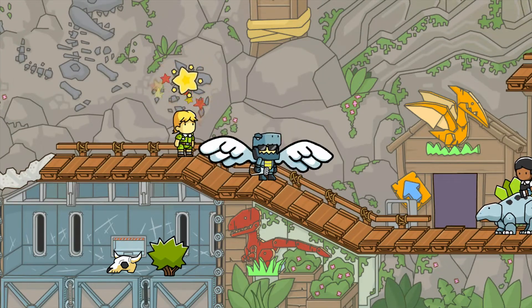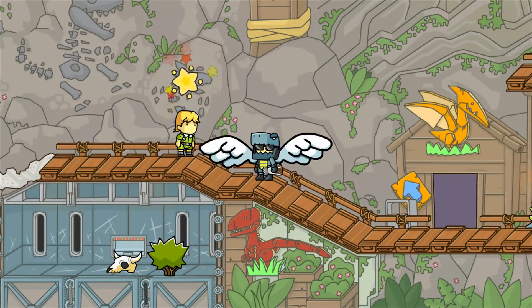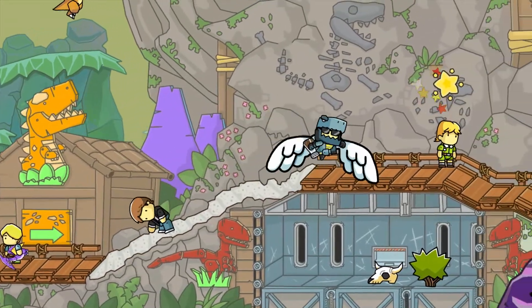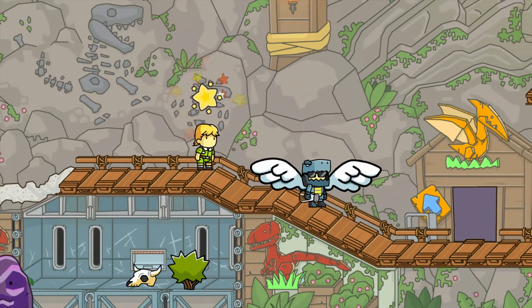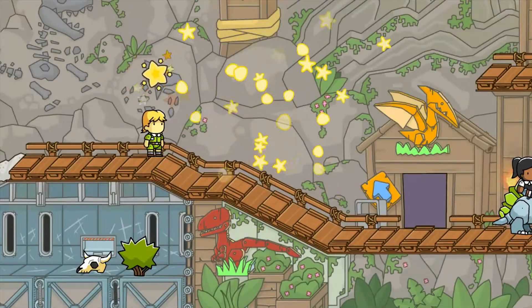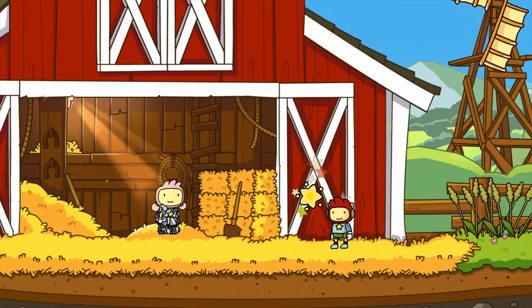Does anyone get Jurassic Park vibes when we're at this place? Hey everybody, it's the Mechmaster14! Welcome back to more Scribblenauts Unlimited! Last time we visited here at Thesaurus Park, which, let's face it, is kind of a discount Jurassic Park. And in this episode, we are going to be heading to Edwin's farm to unlock some new levels from Lily. Even though we're doing these kind of out of order, we will be doing every single level.